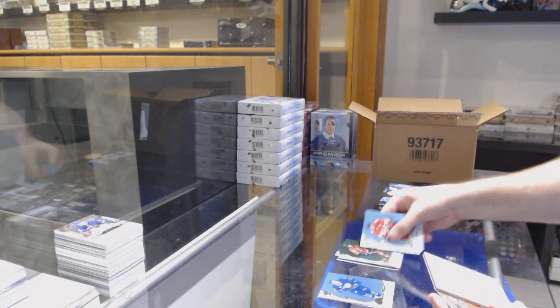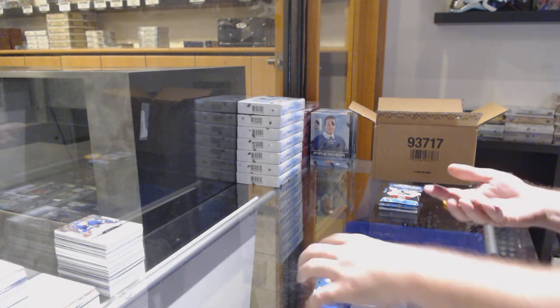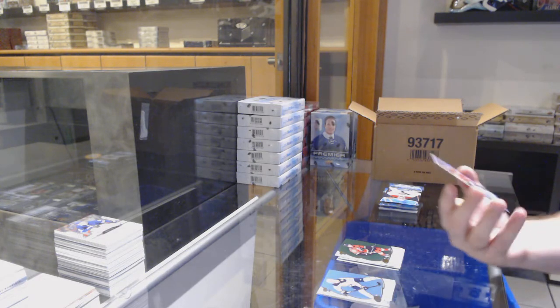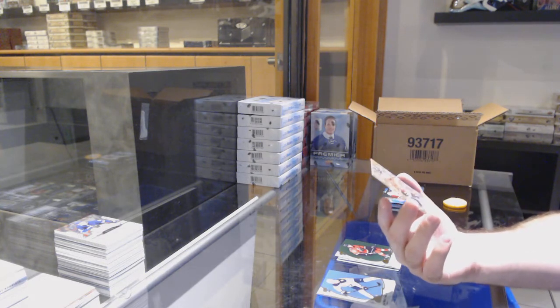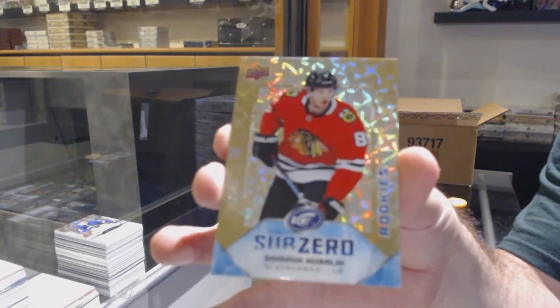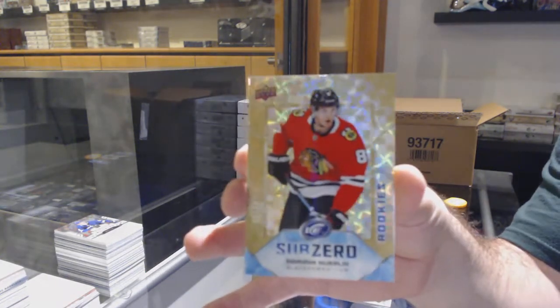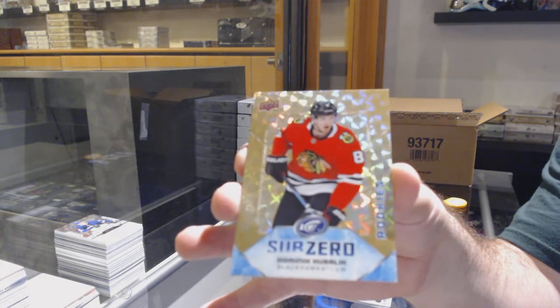We've got a Goudreau for the Calgary Flames green, and we've got number 24 — this is a pretty big card — gold sub-zero for the Hawks, Dominic Kubalik.